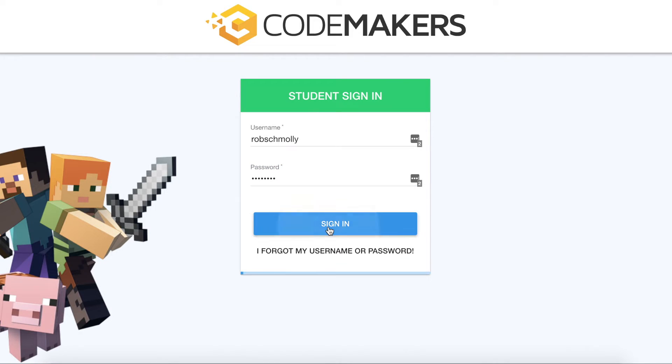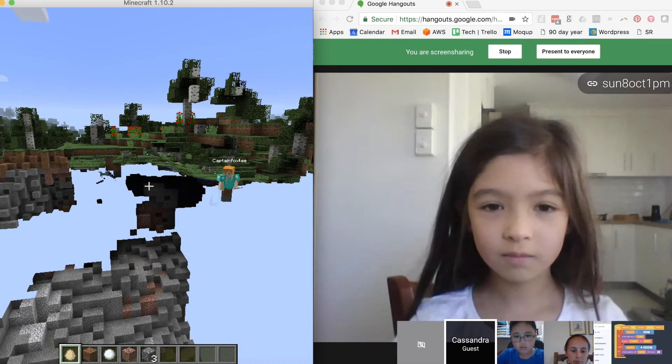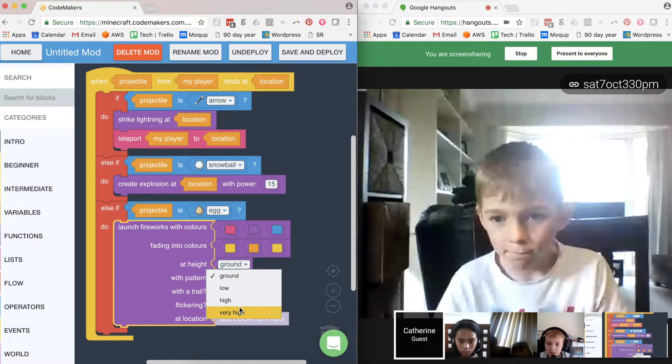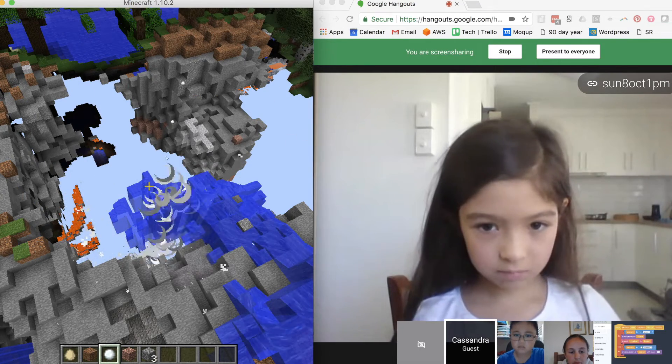When you book into the class, we'll create a Codemakers account for your child in our online software. You'll need to allow maybe 15 to 20 minutes to follow a few simple instructions and download the correct version of Minecraft, and just make sure that it's all set up properly. And then before the class, you just log in and join the video call where the teacher will be waiting for your child. Each class will have between one to four children in it, so your child might be joined by some other Minecraft-loving kids. They'll be writing code in their Codemakers account, and then they jump into Minecraft and they're all running around together — the teacher and the classmates testing out that code.